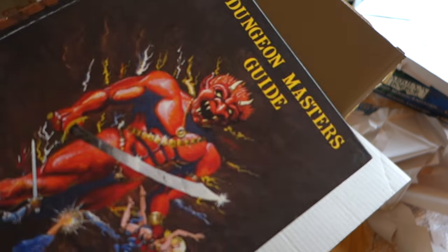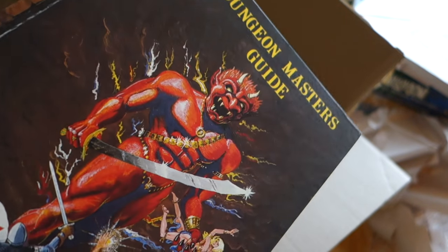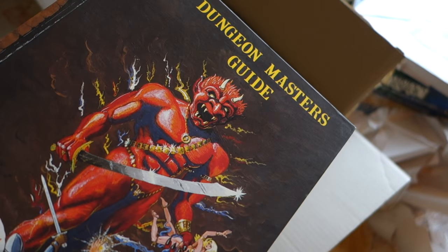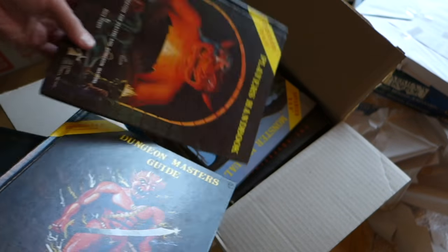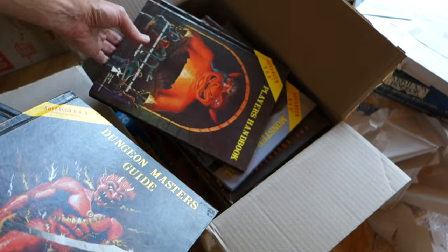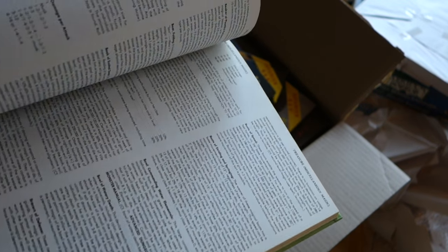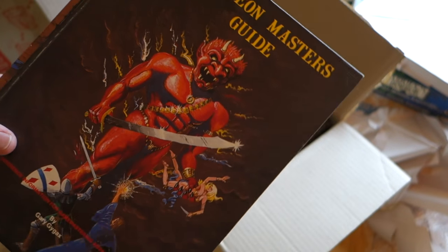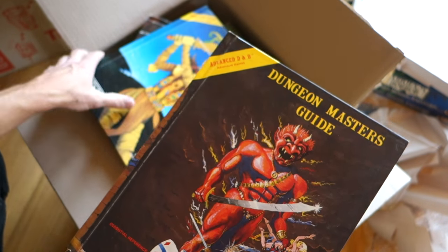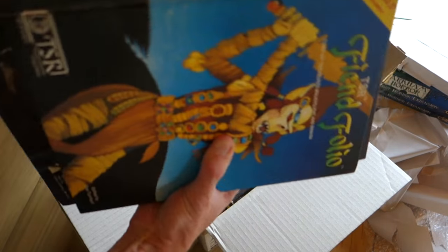Here are the classics — Advanced Dungeons & Dragons. After Empire of the Petal Throne I quickly got into D&D. I've got the basic set and then moved on to the Player's Handbook and Dungeon Master's Guide as they were released. The Player's Handbook came out first, and I remember waiting with breathless anticipation until the Dungeon Master's Guide came out. Very sadly, these aren't my original copies. I foolishly sold a lot of stuff in my 20s, including my original AD&D books — which was really stupid. But later I re-bought them all on eBay. They're still good copies and absolute classics.